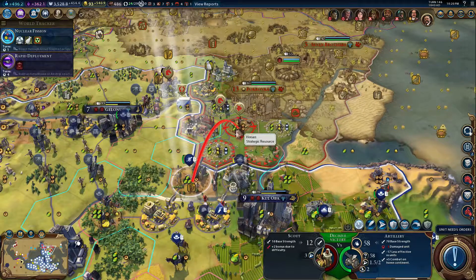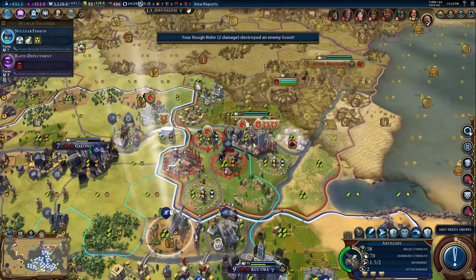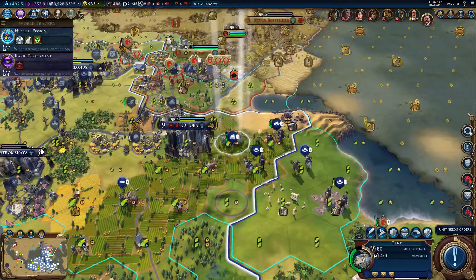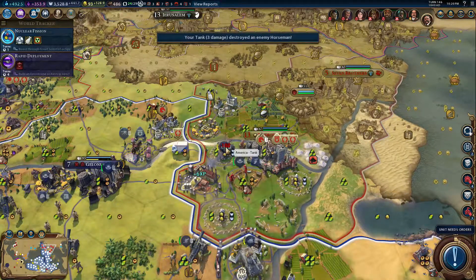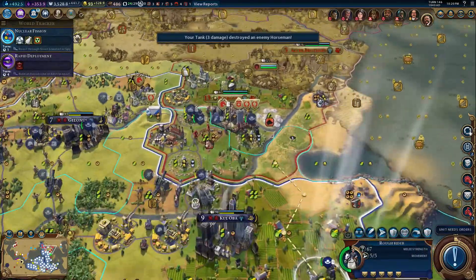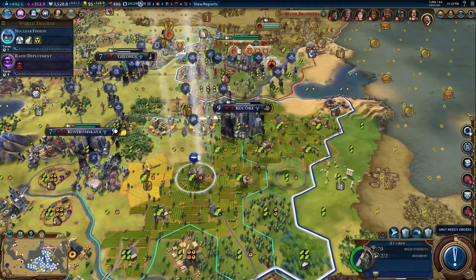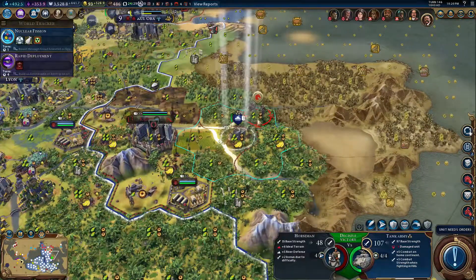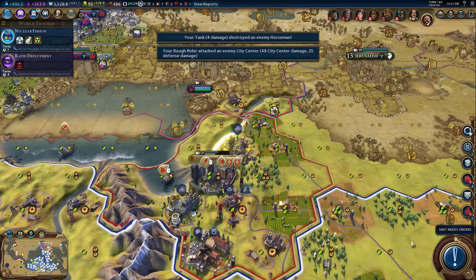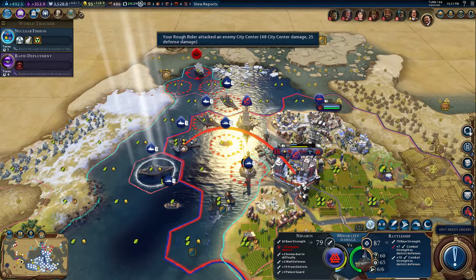Artillery — I've only got to take you forward a little bit. Rough rider forward you come — kill that scout. Can't fire — we can't move and fire apparently. Tank, attack the unit. Rough rider, where'd you come? These rough riders have been just magnificent, so strong all game. This tank is just seemingly chasing down horsemen — which is fine. Rough rider attack again. We took a bit of damage but our battleship should be able to finish off the city.